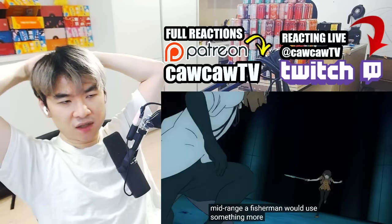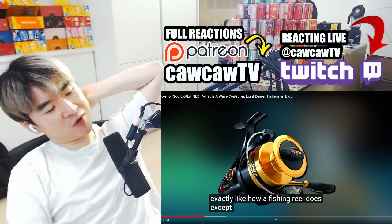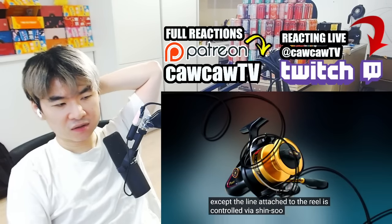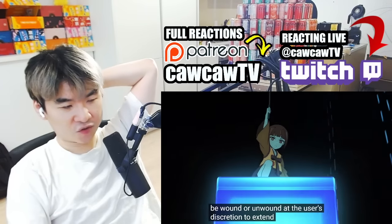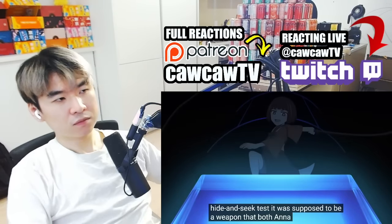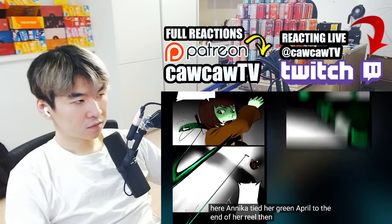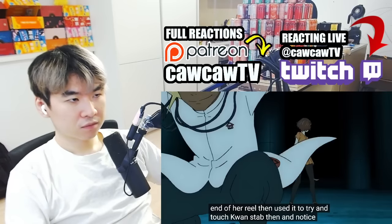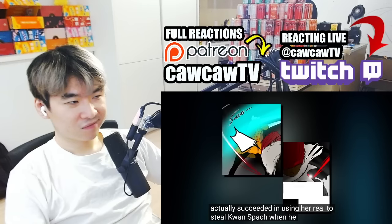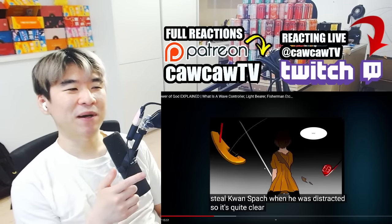A fisherman would also use something called a reel. It works exactly like how a fishing reel does - that mechanic got skipped over in the anime. The reel and Endorsi's pin that was never used: the line attached to the reel is controlled via Shinsu, allowing it to be wound or unwound at the user's discretion to extend the viable range of a needle or hook. During the hide and seek test, it was supposed to be a weapon that both Anak and Endorsi used against Quant. In this scene, Anak tied her Green April to the end of her reel then used it to try and touch Quant's tag.